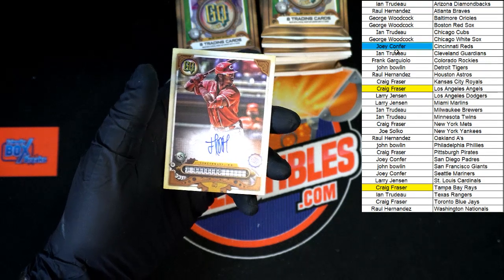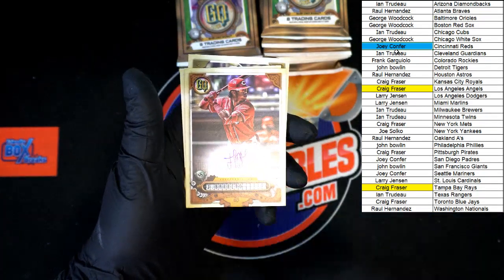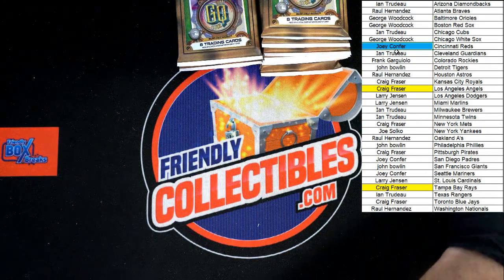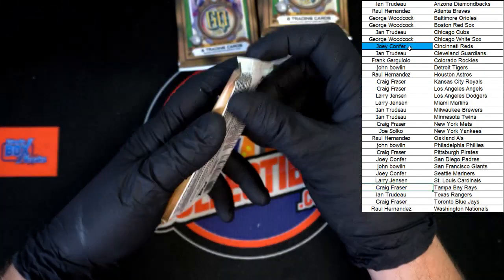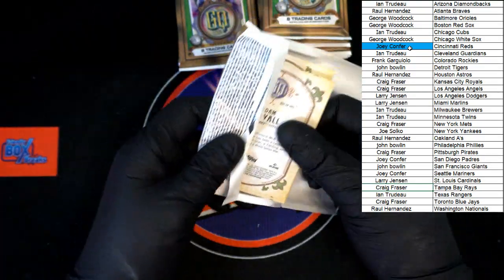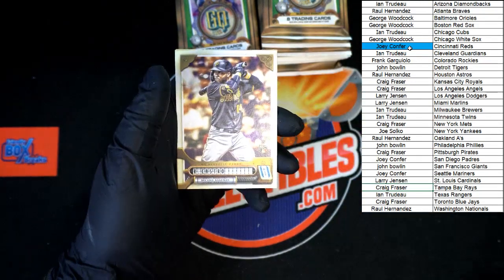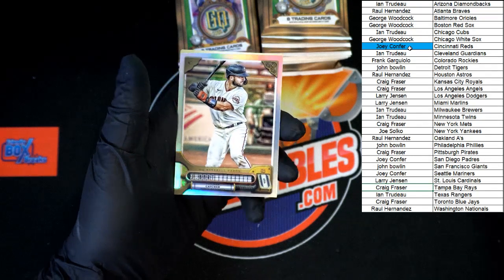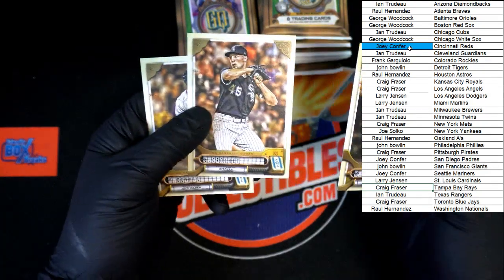We'll go with blue — Joey C, that one's coming to you. Very nice, let's check and see if it's numbered. Evaldi, Odore. Schmidt, Gonzalez, Burger. Castro rookie as well as a Burger rookie, Walsh, Joey Bart, Chrome. Olsen, Crochet, Deval, Barrios, Smith. Beer rookie going to the Diamondbacks — that's yours. Manning going to the Tigers — that's going to John B.